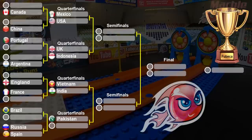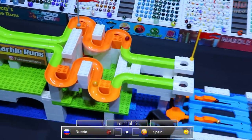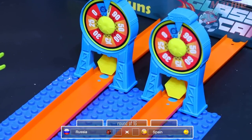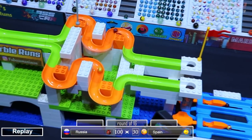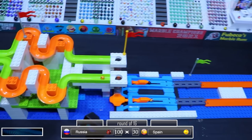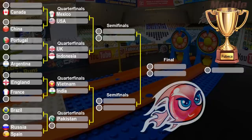This is the last matchup of the first group — Russia versus Spain. Russia in the red, Spain in the yellow. Russia is off first and Russia gets 100; Spain only gets 30. So Russia will advance to the next round. Spain not even getting close to Russia — the whole 70 points off. Russia will be going up against Pakistan in the quarterfinals.